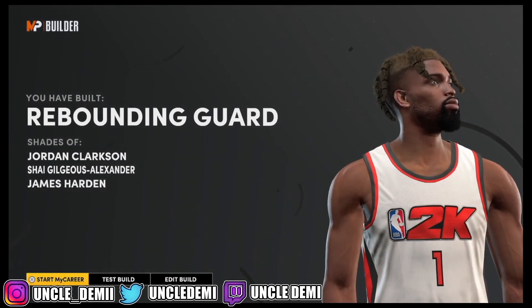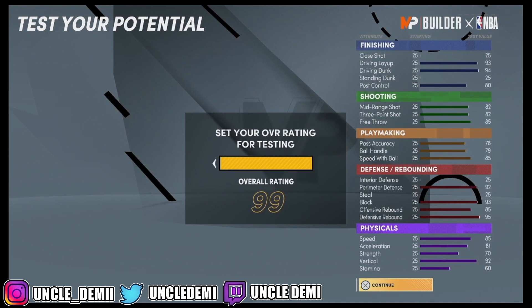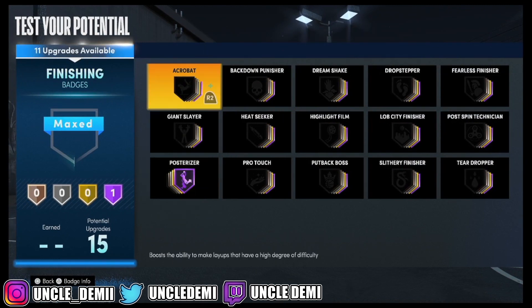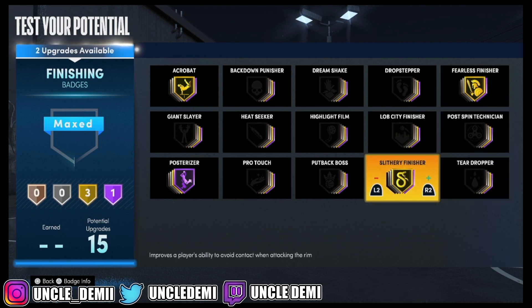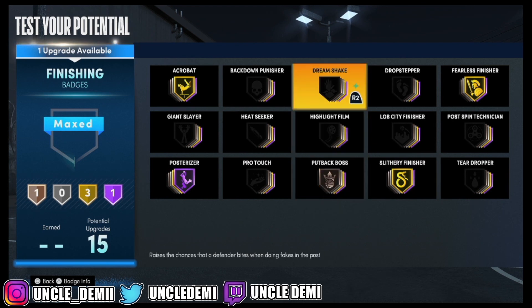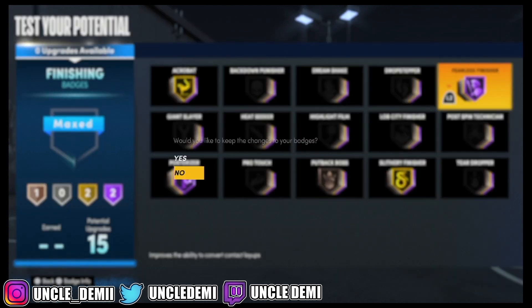Now we're going to test this build out, get it to 99, and then we'll get out of here. For finishing badges, the most important ones: you want to go Posterizer, Acrobat, Fearless Finisher, and Slithery. We have two left over — I want to get Putback Boss because I want the dunk animation, and then Fearless Finisher might be the best for layups.